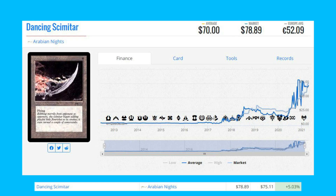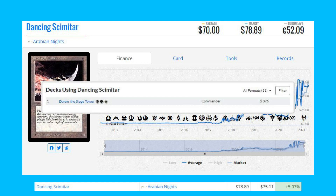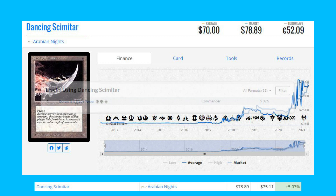Starting today with Dancing Scimitar from Arabian Knights — this is up 5.03% today from $75.11 to $78.89. This card does see a little bit of play in a One Dorn the Siege Tower deck that has a registered copy on MTGGoldfish. The next card on the list is Polluted Delta.